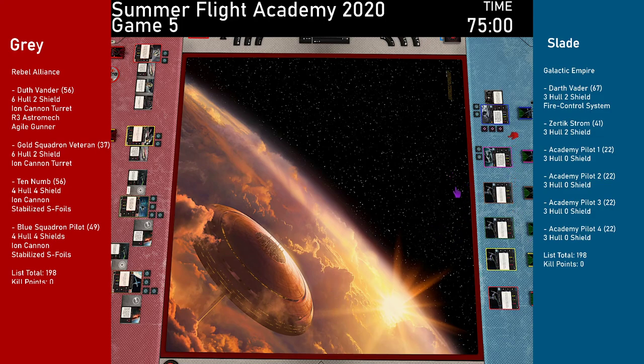Does anyone have questions about each other's lists? Both players are at 198 points — it's a tie. Can anybody do K-turns? The B-wings can, but Y-wings cannot. And Gray promises they will never do a K-turn, which is noted by the commentator — though he points out he played all of Red Dead Redemption and knows how much Dutch can be trusted.